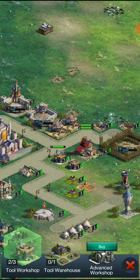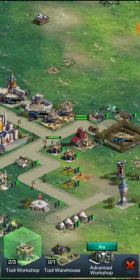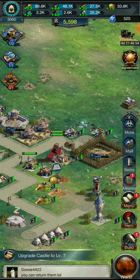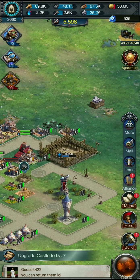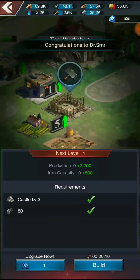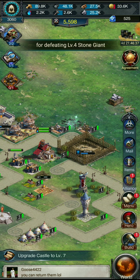What else can we do? Oh, another tool workshop — well, it's not gonna hurt. The road layout is gonna look kind of weird, but it's whatever. Let's get it going. The tools are gonna be the resource we need the most.